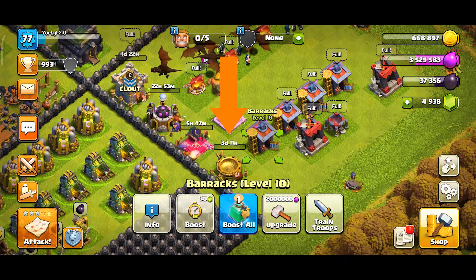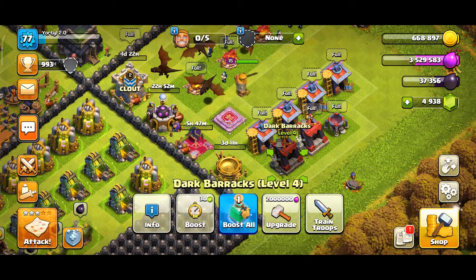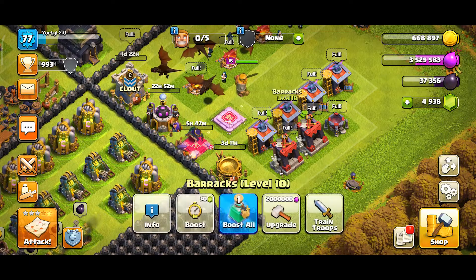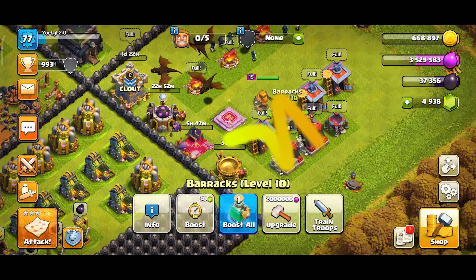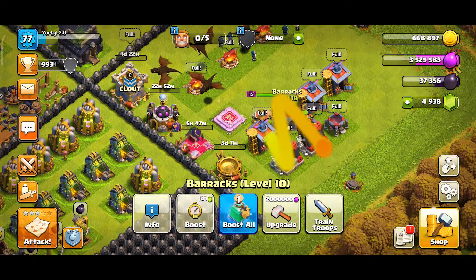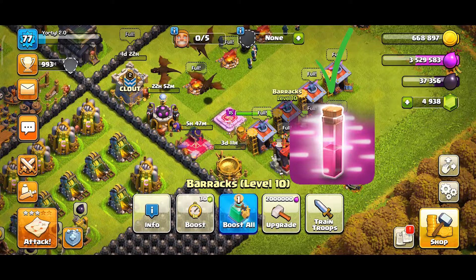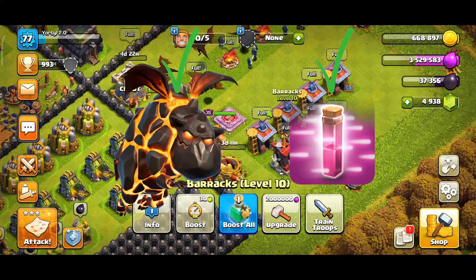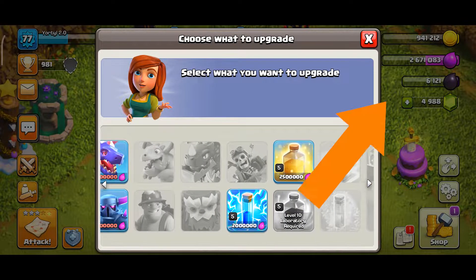Once the builder is done with the spell factory, let him take care of the barracks one at a time, so it does not affect your troop training time drastically. Upgrade a normal barracks then a dark barracks, alternating. Also, if you plan to use LaLo in Town Hall 9 as soon as possible, you should aim to unlock the haste spell as soon as you unlock the Lava Hound. More details about this are in the lab upgrade video linked in the cards.